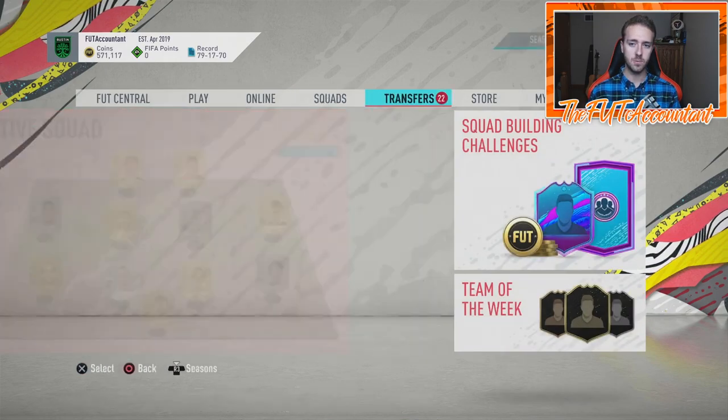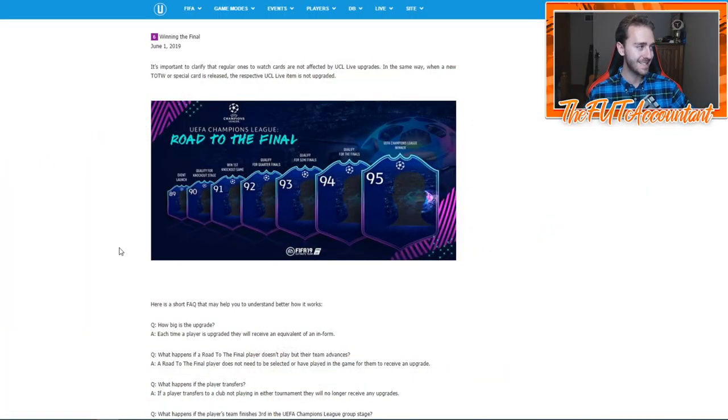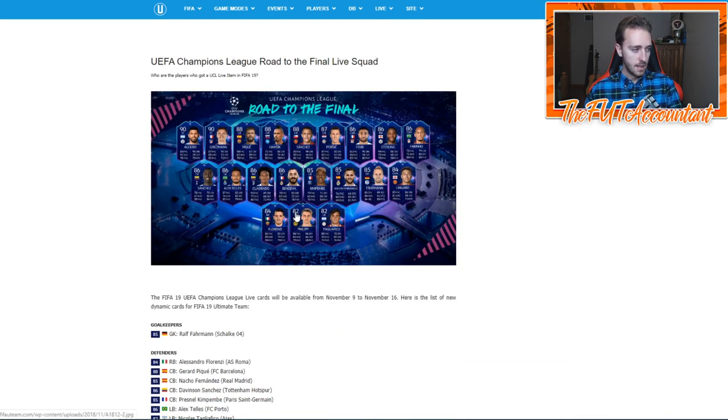Something we could also see this week is Road to the Final. This was a very popular promotion last year and it was brand new. I'm going to go to FIFAUteam.com and take a look at this stuff to jog your memory on how this worked last year and if I think it's going to come this year. So this was UCL Road to the Final last year — it started out with Champions League players, and some of those players ended up being in the Europa League because once their teams got relegated or out of Champions League, they went to Europa League and their cards continued to get upgraded. This was the squad from last year — it was a very good squad.